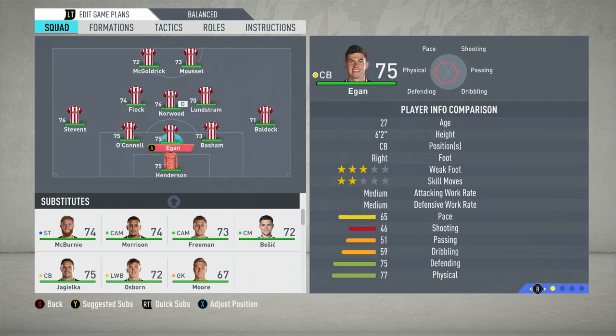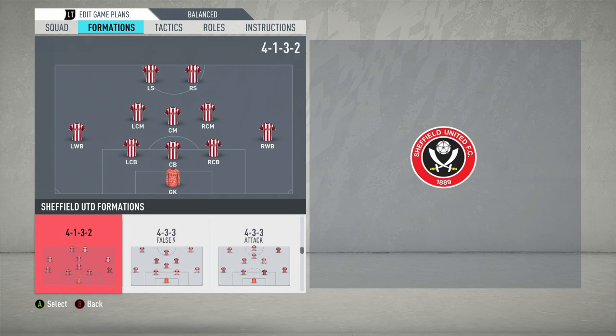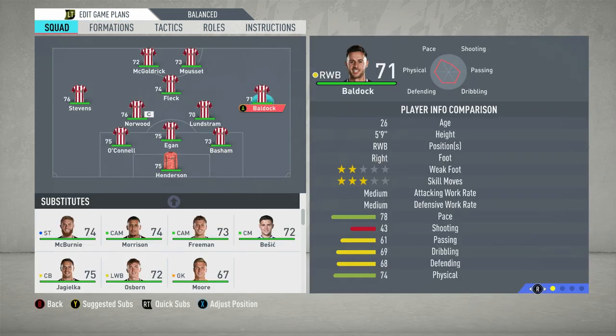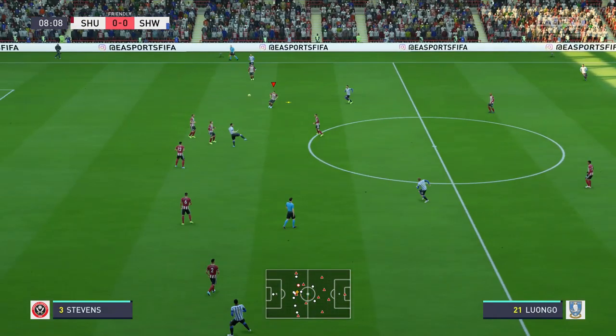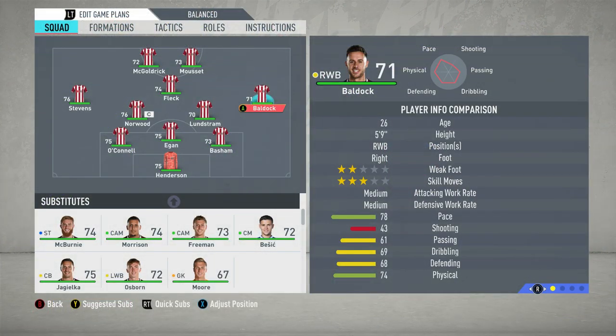There's a lot to unpack here. First, with the formations — rather than it being a 532, what you want to do is go into the formations tab and change this to a 352. The reason being is that the wing backs then become right and left midfielders. You might think that would leave you more vacant going backwards, but there should be a clip on screen showing this working in game. You'll find they still play as full backs when out of possession — the AI is programmed to realise there aren't full backs behind them, so they cover those defensive responsibilities. This is a system I've used loads in career mode this season and it works a treat.